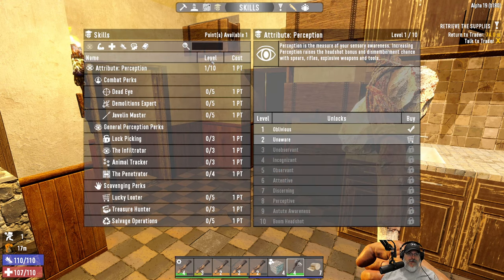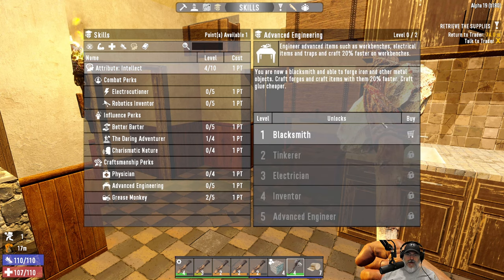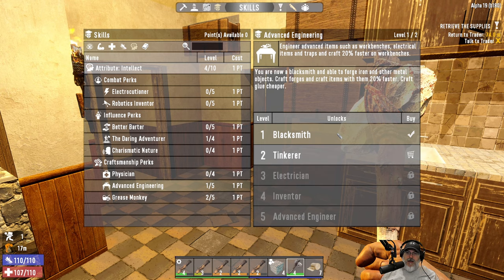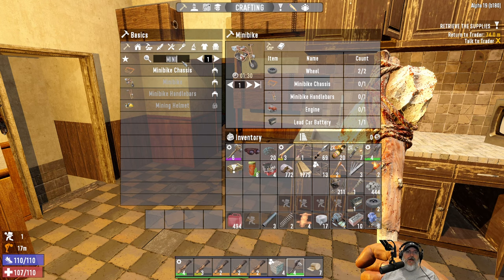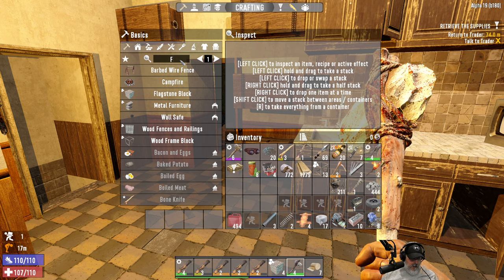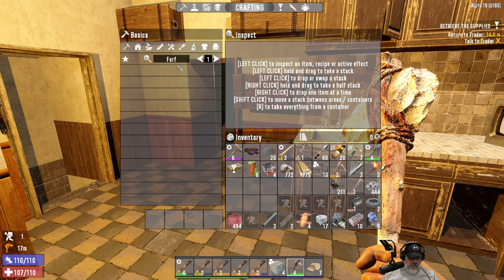We're going to put that point into Advanced Engineering 1, and then the next point we'll be able to put into Tinkerer, which means we can make our own workbench here in our own base along with a forge. That means we no longer are reliant upon the trader for the forge and New Hope Camp for the workbench.